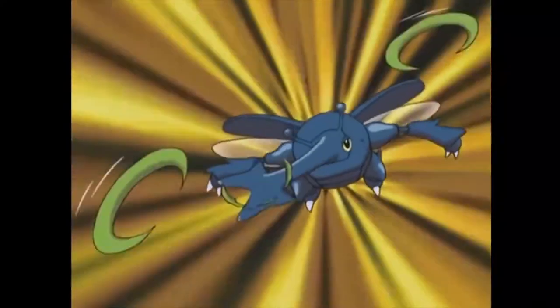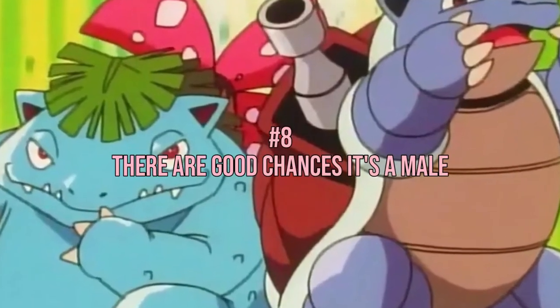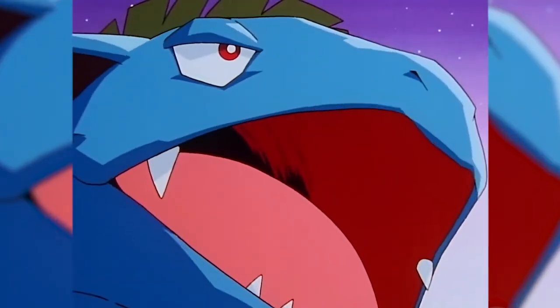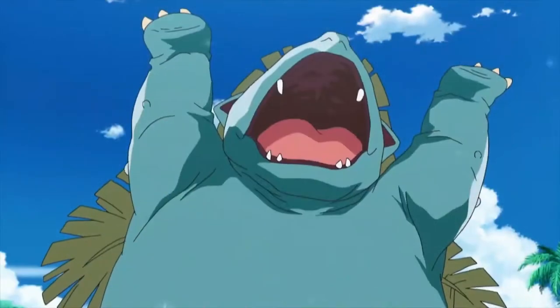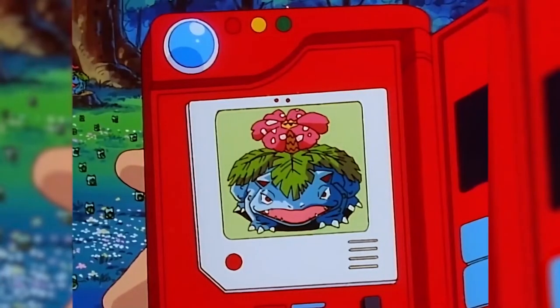A Mega Venusaur is 7 feet 10 inches tall. Number 8: There are good chances it's a male. Venusaur eggs only have a 12.5% chance of being born female. But that doesn't mean female Venusaur don't exist — they do. In fact, you will easily spot them because they have a seed in the center of the flower located on their back.